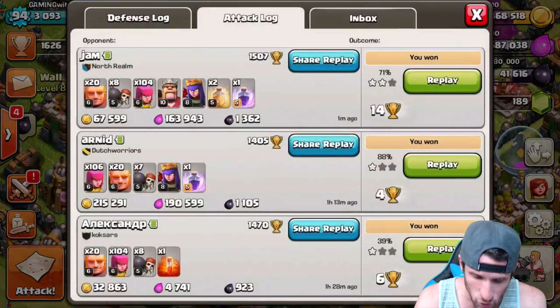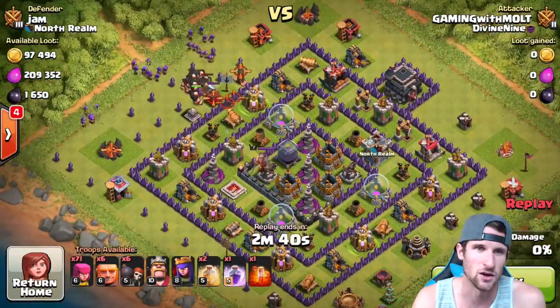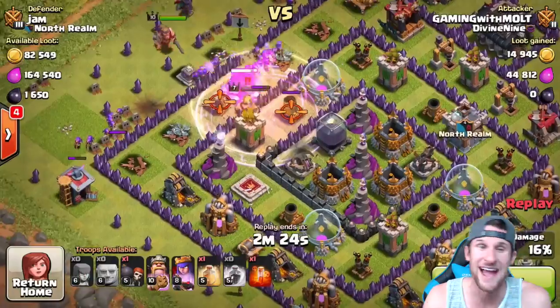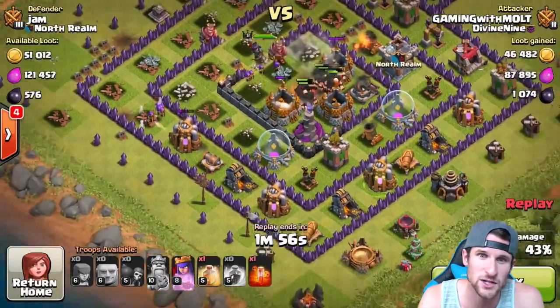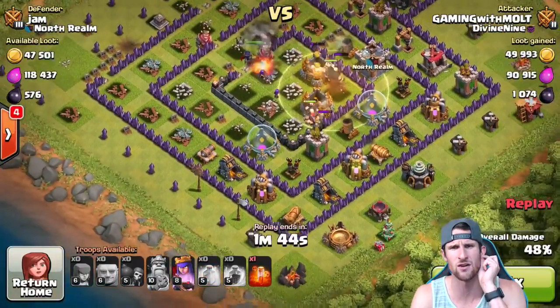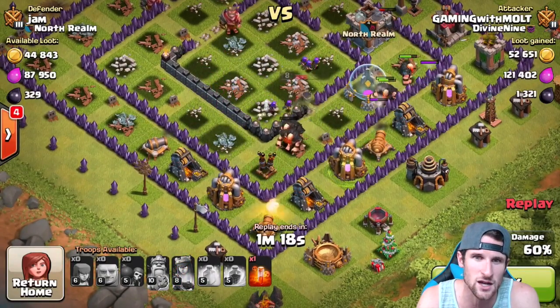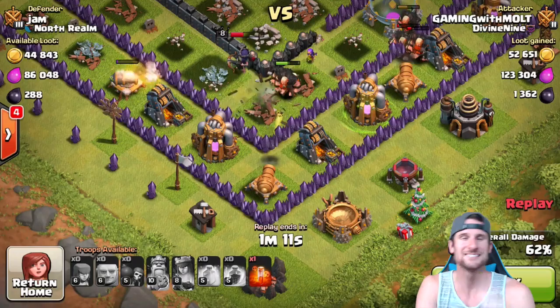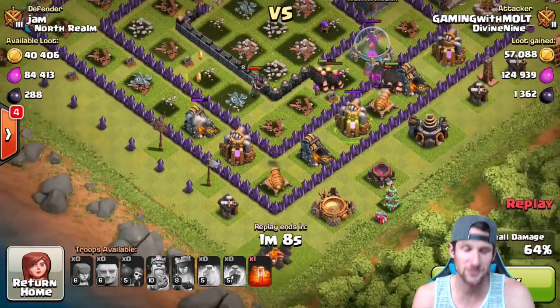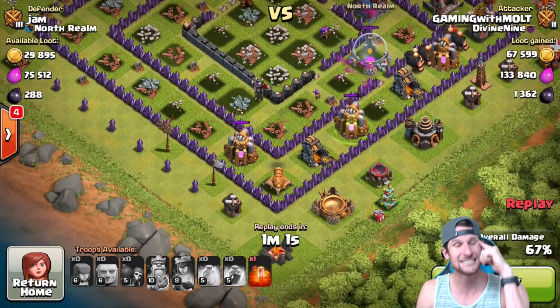Let's go see how many buildings the queen completely ignored, because that was ridiculous. Giants coming in from the top - perfect. That clutch wall breaker right there, boom, getting into the center. This guy actually has some pretty well-upgraded walls. The queen - watch - she's getting focused by that cannon, she's pissed. One, two, three, four, five, six, seven - she skipped seven buildings just to go after that cannon. Queen, I love you. That was absolutely ridiculous! Comment down below the craziest thing you've ever seen the queen do.